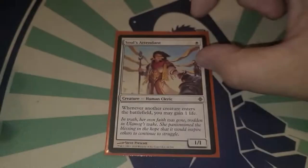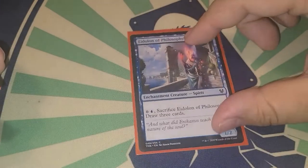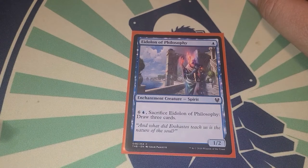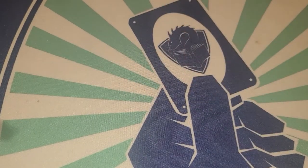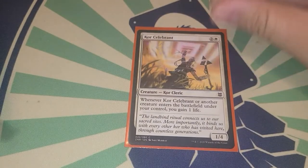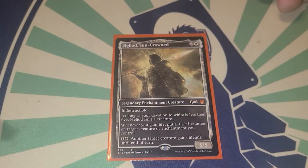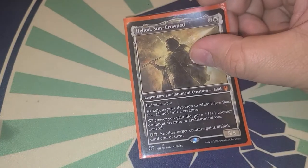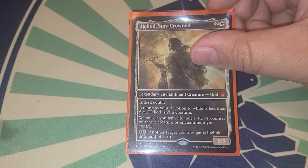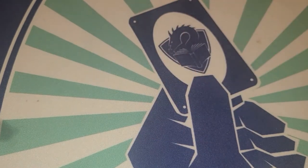We run a lot of instants and sorceries in this deck so making them cost one less is never a bad thing. Soul's Attendant — whenever another creature enters the battlefield you gain one life. Heliod Sun-Crowned — whenever you gain life, put a plus one plus one counter on a target creature. With all the different ways we have to gain life when creatures enter, this can make our creatures bigger and bigger.